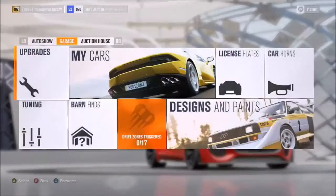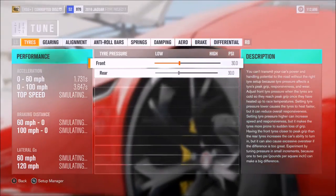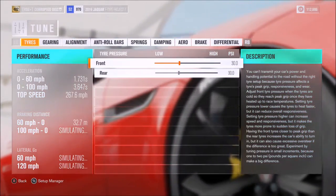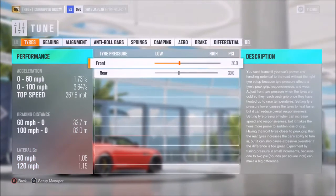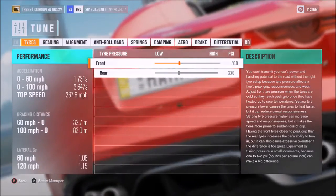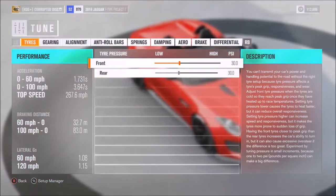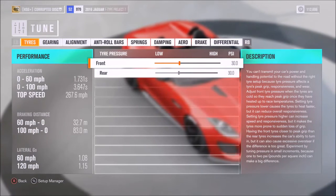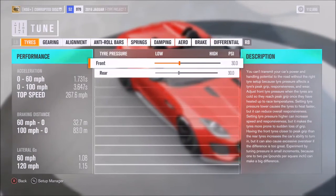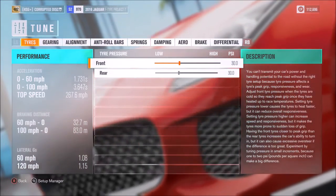As far as the tuning side of things, if we take a look at the benchmark first, you can see what I mean — that acceleration is much quicker than I would have predicted for this car. 1.7 to 60, 3.6 to 100 — those are very impressive numbers. The top speed, as I said, is not bad. 268 certainly isn't slow, but you'd probably expect it to be somewhere around 270-ish.